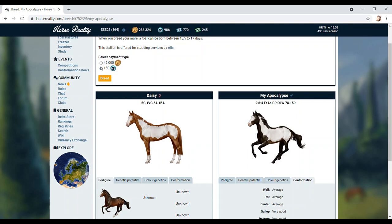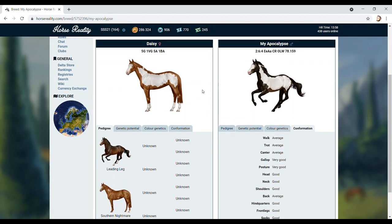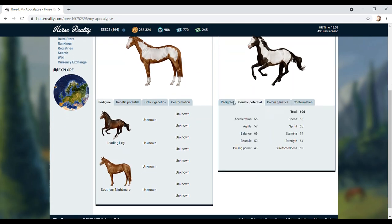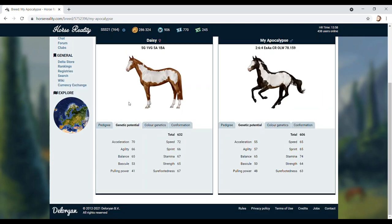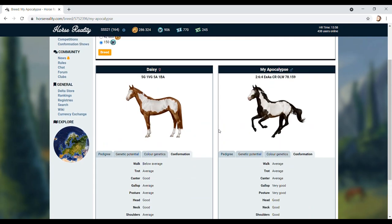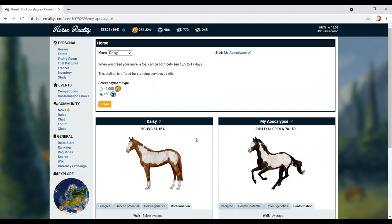We could go with another one — yes, let's go with him. He had two Very Good on his genetics. Let's find a mare, so all we've got is Daisy. I don't really want to pay DPD but let's go — 42,000 pounds, ouch. I love the color of this horse. The genetic potential is okay, not great on his side, but I'm just breeding because of the color. Let's breed and see what happens!